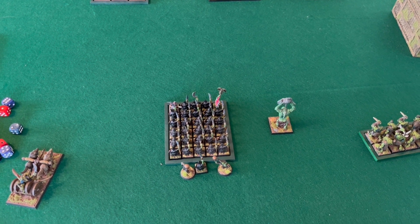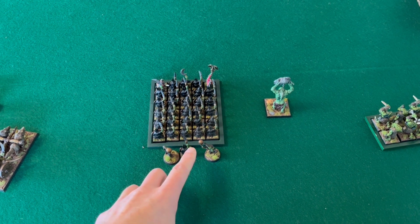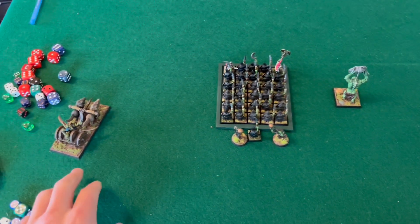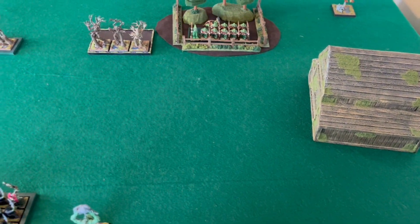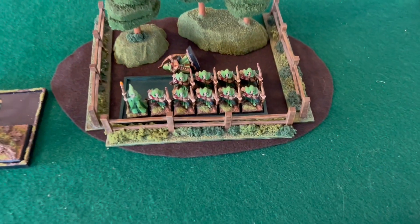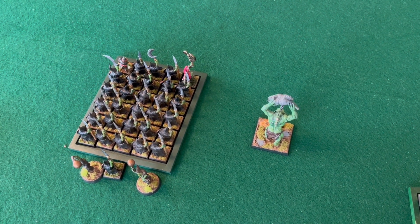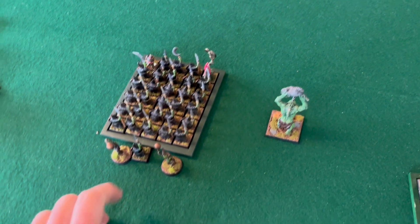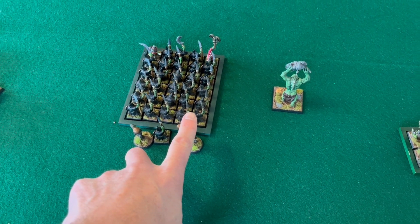I just finished my turn one. The Night Goblin block failed its animosity and then got a 'We'll Show 'Em' result, so they went up four inches and then did another march move — getting them up about 12 inches, right in my opponent's face. I'm thinking I've got the Fanatics so not much downside. The Chariot moved up on my left flank, the Troll passed its Stupidity test and marched up, Savages marched up as well. The Doom Diver fired and hit the Archers during the shooting phase — I only got one hit, killing one guy. On my magic phase I decided it wasn't worth the risk to cast, since my opponent's not going to charge me; the only unit close enough would have to eat the Fanatics to do so.